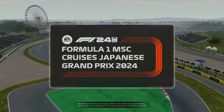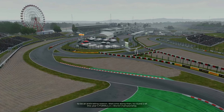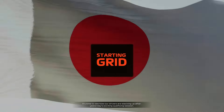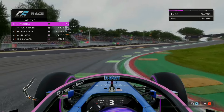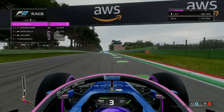F1 24's presentation is similar to last year's game, but that's not necessarily a bad thing. The game is still beautiful and presents a similar broadcast that fans would see on a typical race day, but the same overused cutscenes from three years ago have returned. However, Codemasters have updated numerous tracks such as Silverstone and the Belgian Circuit to better resemble what you see on TV today.